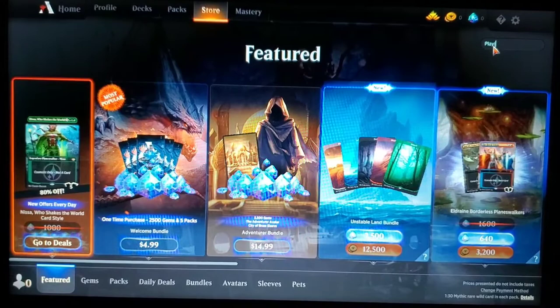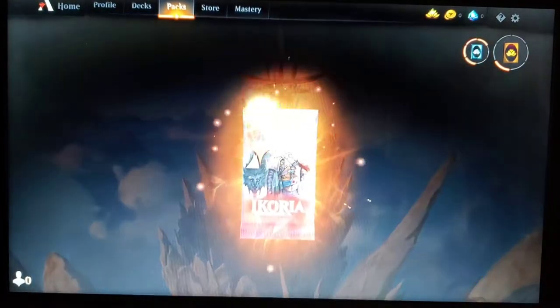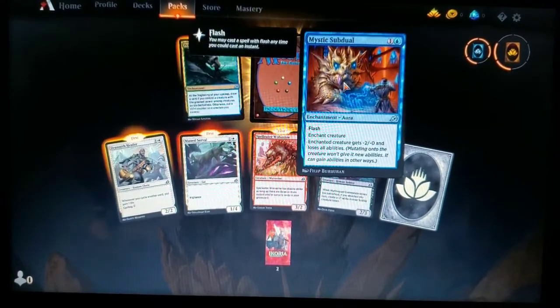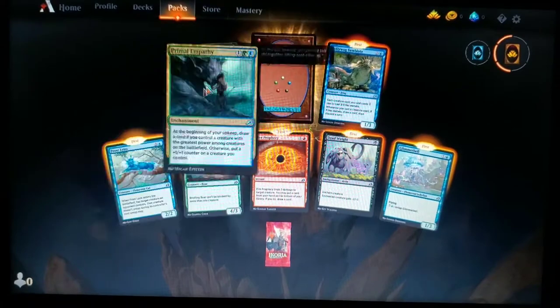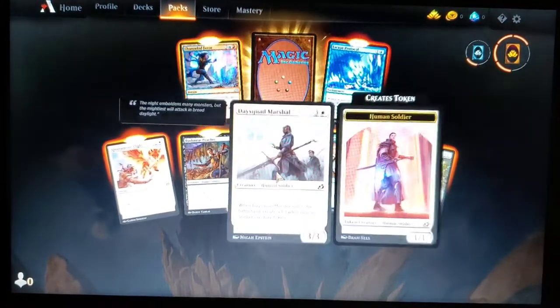Now the big one — PlayIkoria. Opening first pack: another Commonwealth card, Knight Squad Commander, Spelleater Wolverine, Main Serval, Drannith Healer, Primal Empathy, Mystic Subdual, and a Mythos of Snapdax. Second pack — no Mythics yet: Glimmerbell, Dead Weight, Fire Prophecy, Bristling Boar, Frost Lynx, Primal Empathy again, a Polliwog Symbiote, and Kinnan, Bonder Prodigy — that's a really good card and our first Mythic! We might have to make a Kinnan Bonder Prodigy deck.